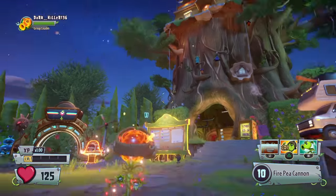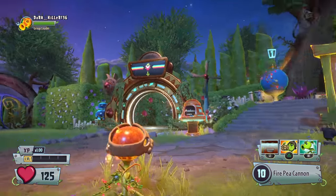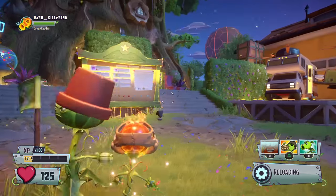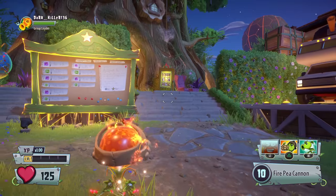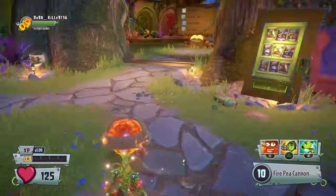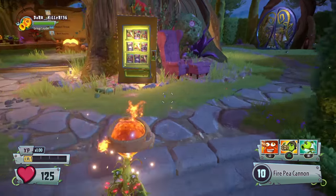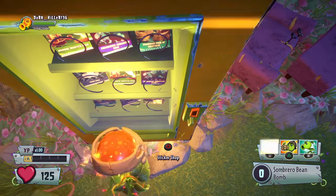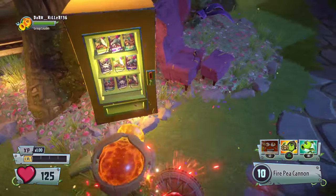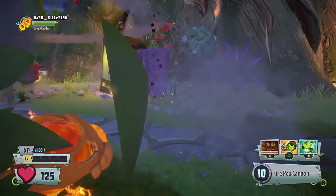What's up guys, DarkChaler136 here, and today I'm going to be showing you how to get on top of Crazy Day's Treehouse. All you need is any pea shooter with a Sombrero Beam Bomb — it has to be a Sombrero Beam Bomb, otherwise this won't work. You have to go up to this vending machine and shoot it with the Sombrero Beam Bomb, then jump on top of the Sombrero Beam Bomb and it should launch you up in the air.